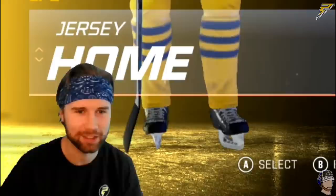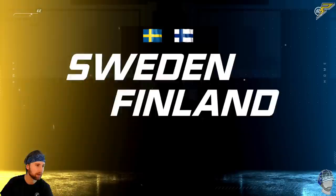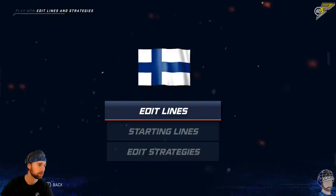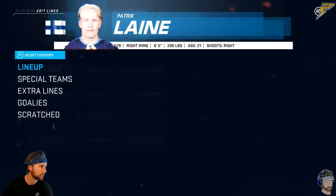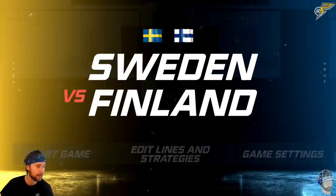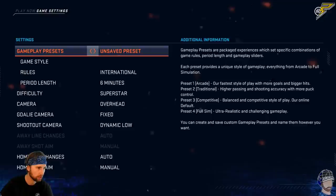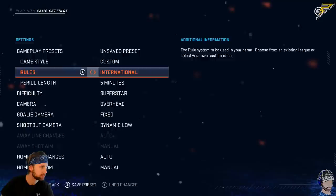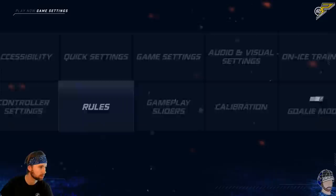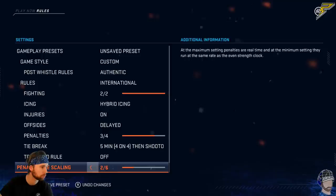What's up and welcome to part two of playing as myself in NHL 20. Today we got a little international hockey action — team Finland versus team Sweden, the big-time rivalry. This is gonna be my national team debut right here. I've taken the offsides and icings out just for the fun of it; it makes the game more flowy, especially when it's computer versus computer.